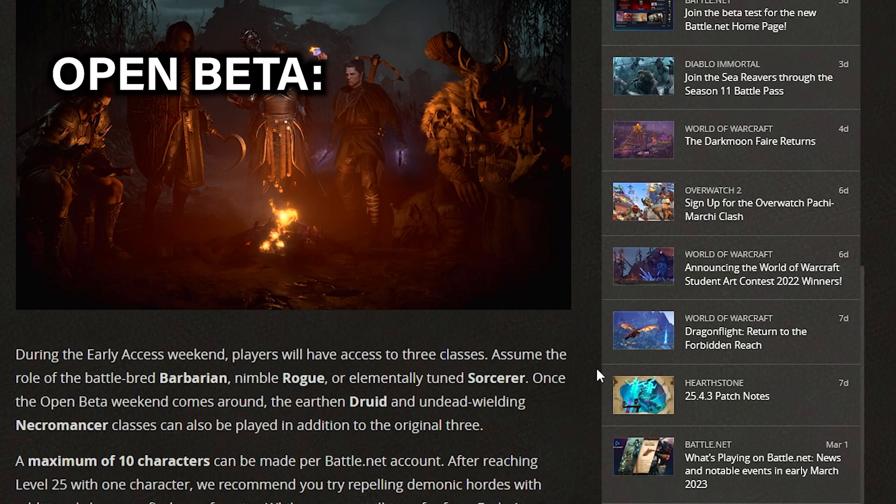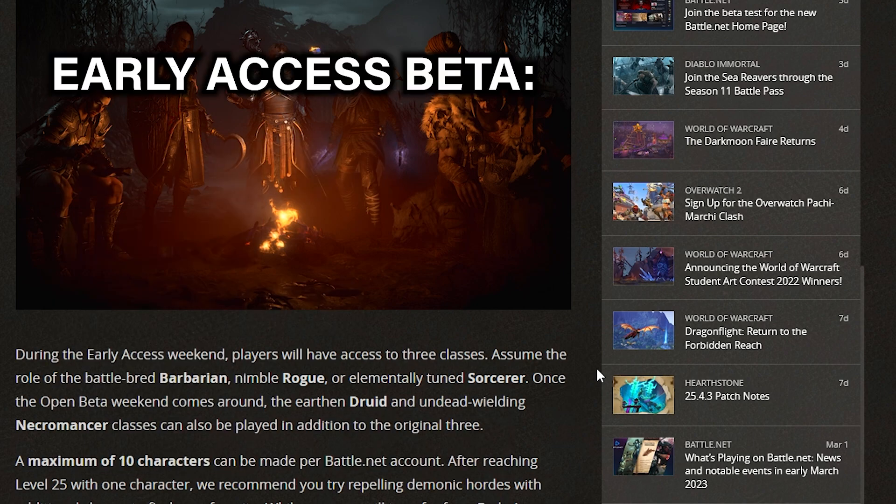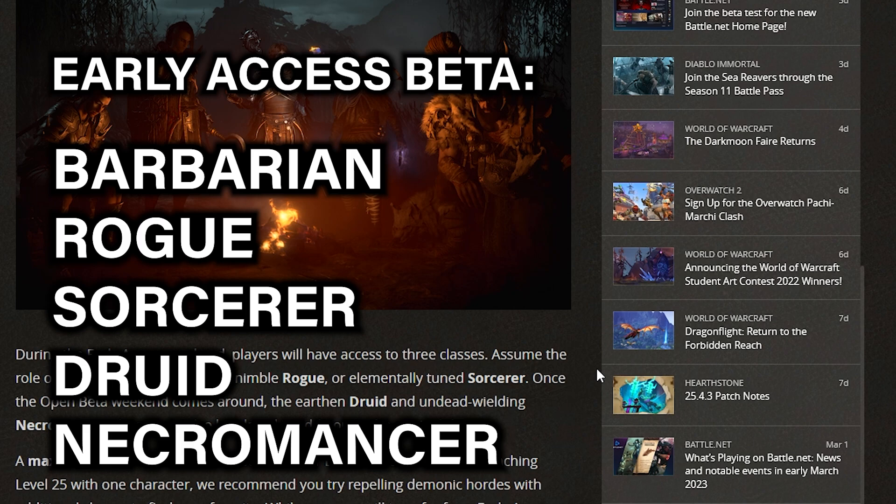During the open beta on the 24th of March you will be able to play all five classes: barbarian, rogue, sorcerer, druid, and necromancer. However, if you're playing the early access weekend — the one that comes first for those who pre-purchased the game — you will only have access to barbarian, rogue, and sorcerer. You will have to wait until the open beta weekend to play druid and necromancer.